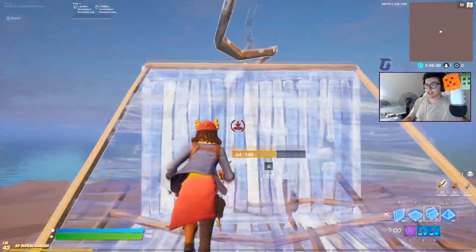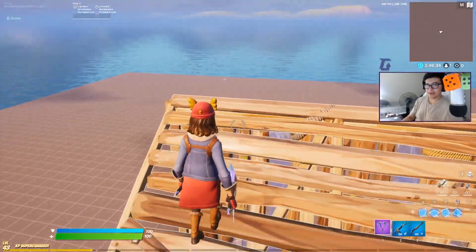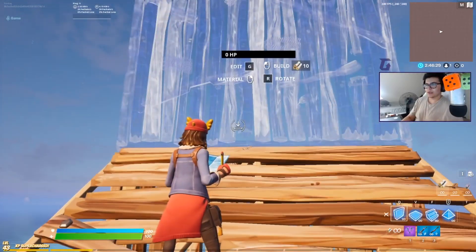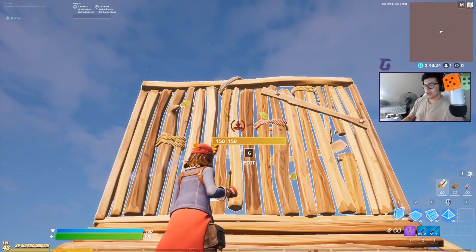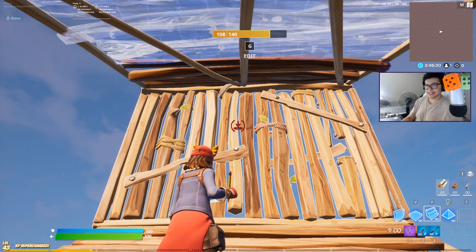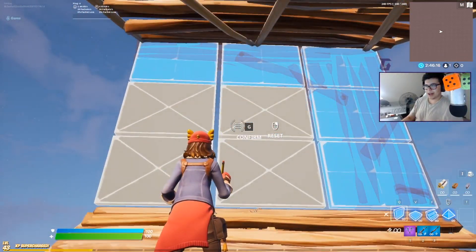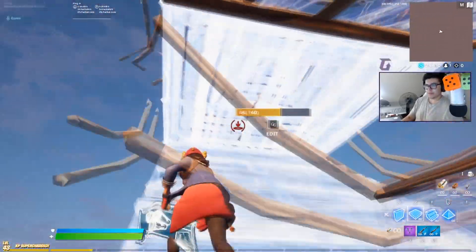Say you're doing a single ramp rush and you can tell early on that your opponent is going to get high ground off of you. You want to get into a defensive mode: place one wall, and as you're turbo building that wall looking up slightly, pull out your ramp — it will instantly place — and then as you're running up, make a four-tile edit. That way you only have to do one edit instead of two with the double ramp.